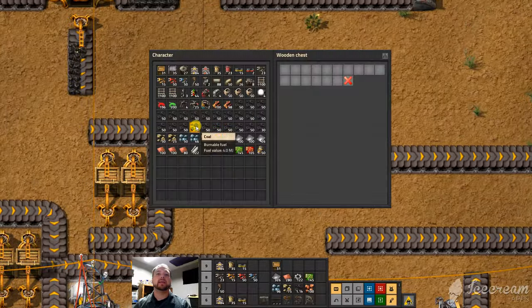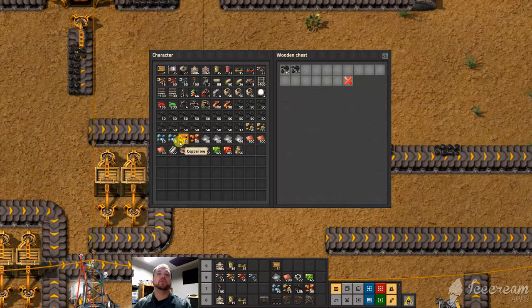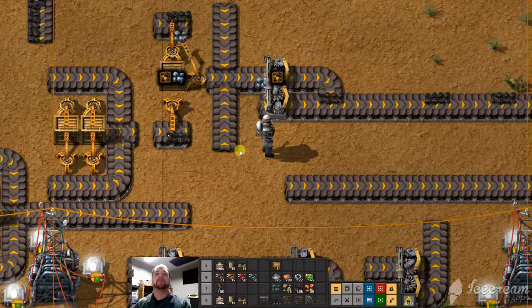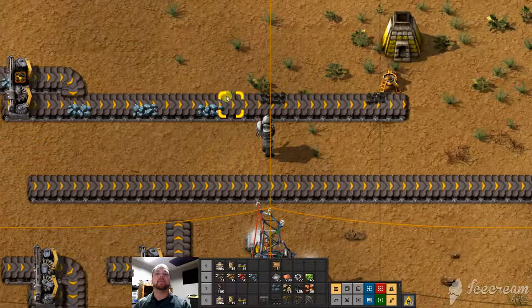That should work great in theory. Let's take a look. Let's put two coal and two iron. As they're being dropped, you'll notice that they go in a great predictable pattern.